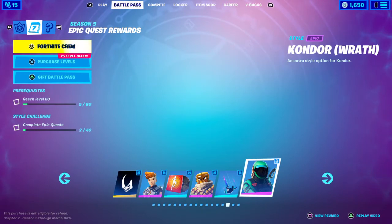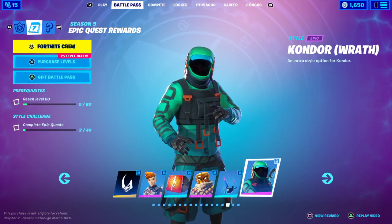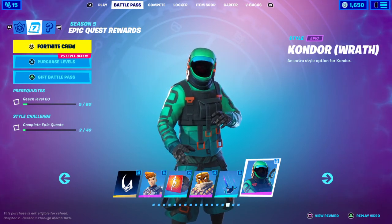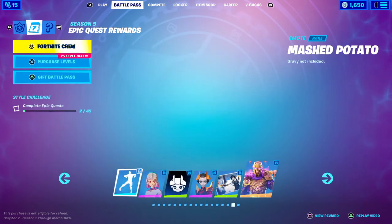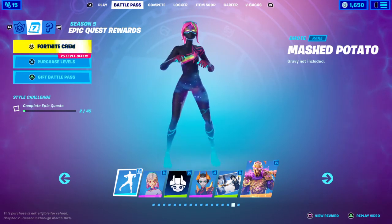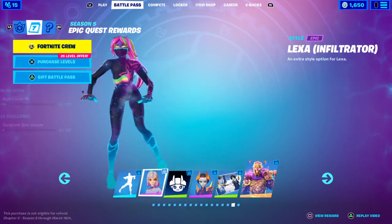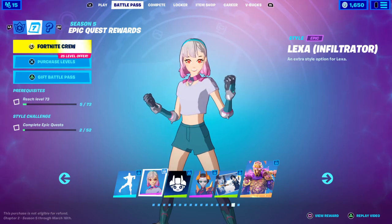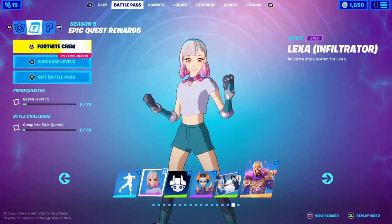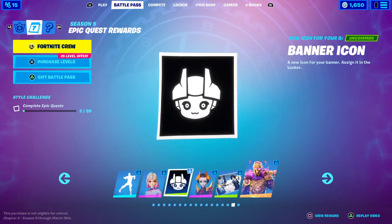Complete 33 epic quests to get the contrail. For the Condor Race style you have to reach level 60 first and complete 40 epic quests. Complete 45 epic quests to get another emote reward. Reach level 73 and complete 52 epic quests to get the Lexa Infiltrator style, which looks cool. Complete 59 epic quests for the banner icon.